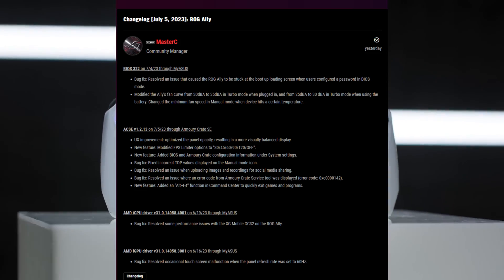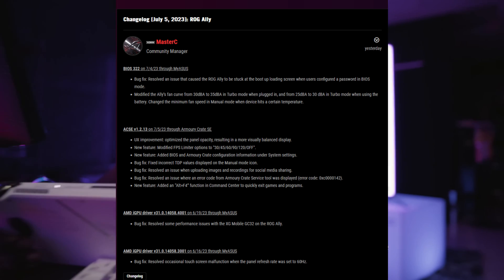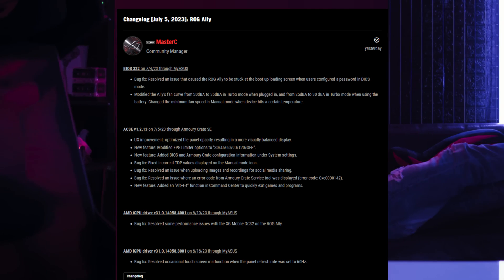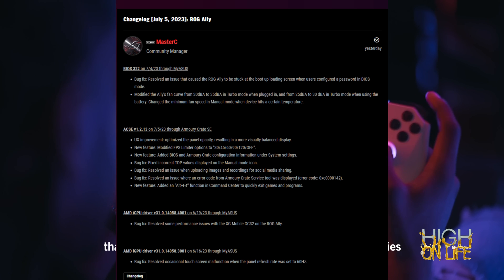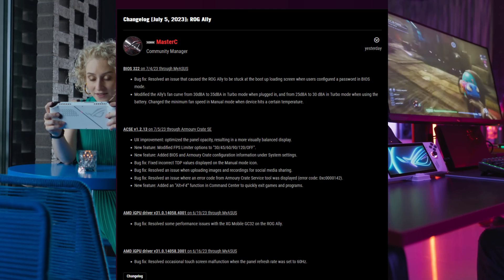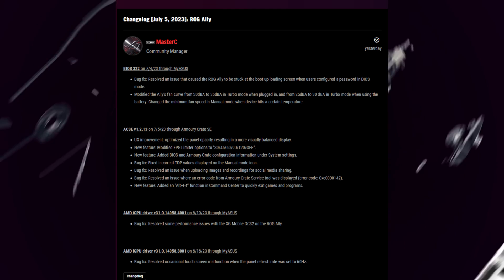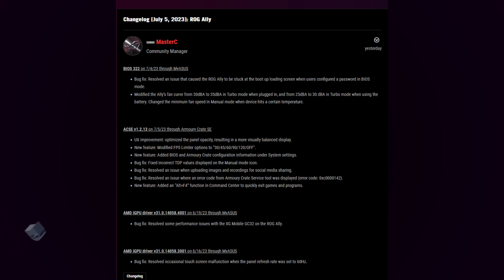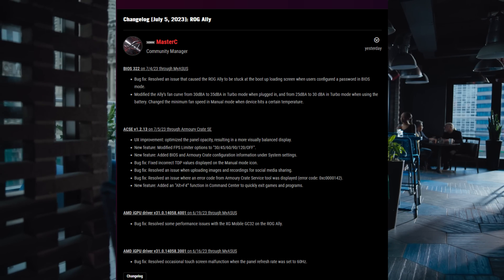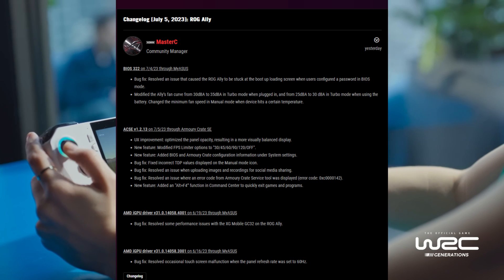For BIOS 322, there's a bug fix that resolved an issue with boot loop for BIOS passwords that were set. They also modified the Ally's fan curve from 30 dBA to 35 in turbo mode when plugged in, and from 25 dBA to 30 in turbo mode when on battery. This will help with some temperatures and things like that. I know they're also battling the SD card issues — I don't know if this will have anything to do with that. You can hear the fans a little bit more, but honestly this device is really quiet for a handheld as it is.